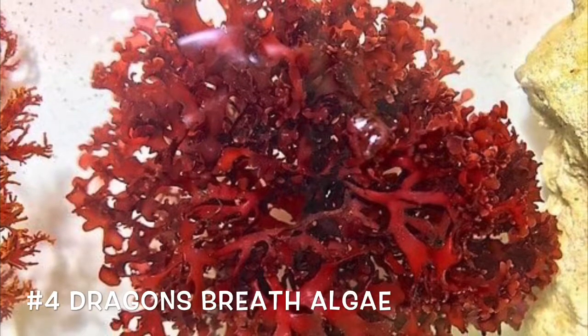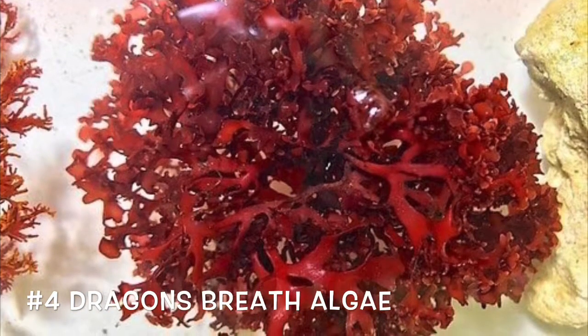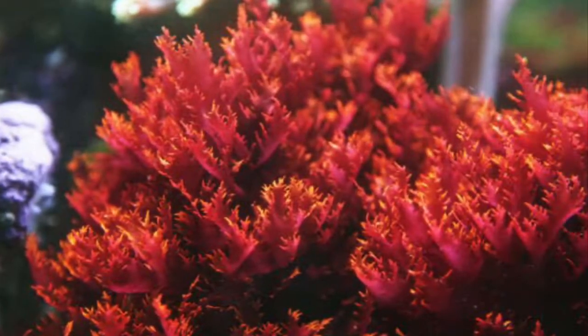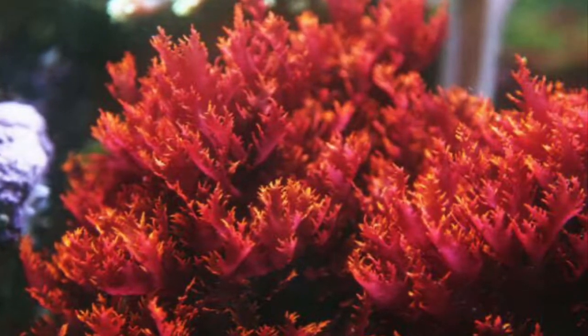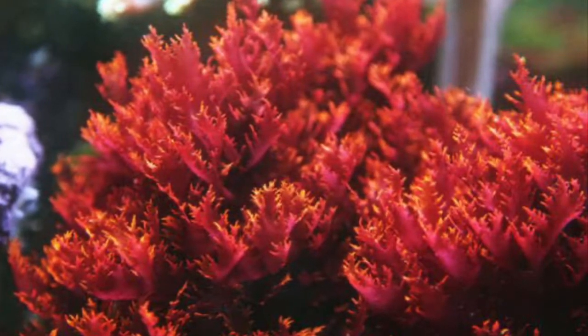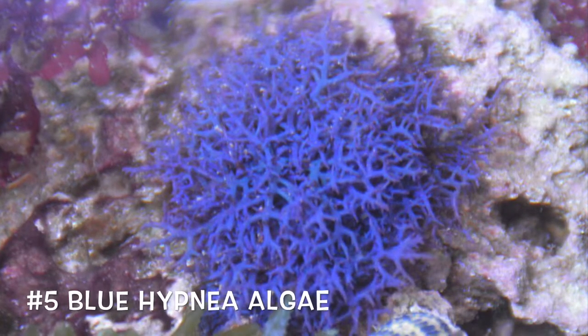Coming in at number four is dragon's breath macro algae. This is one of the most vibrant in the aquarium hobby — it grows really quickly and it's awesome to have. If you don't have much money, this is definitely a great supplement to add instead of corals. It grows fast and has lots of color.